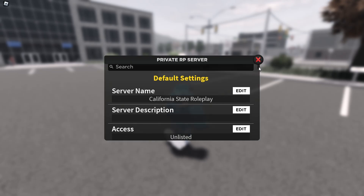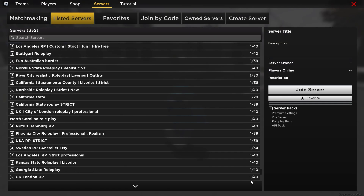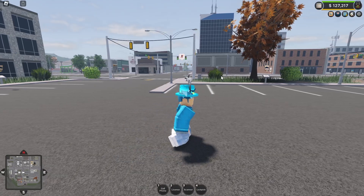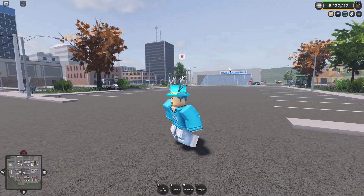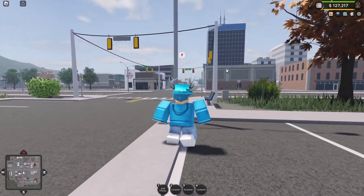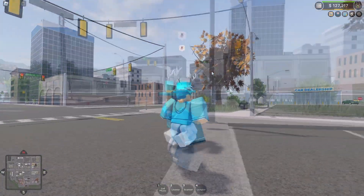You get basic settings like changing your name, description, and access — so you can make it listed, which means it'll pop up in the public server list. One thing I'd say: don't worry too much about your name because loads of people are going to have similar names. What I'd focus on is making sure your server is unique. Put lots of time and effort into making liveries, hiring staff, hosting events, role plays, and SSUs to make sure your server is as active as possible.